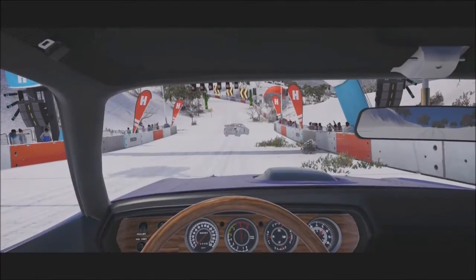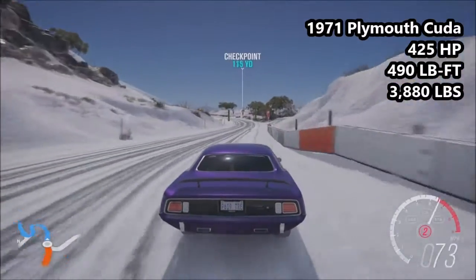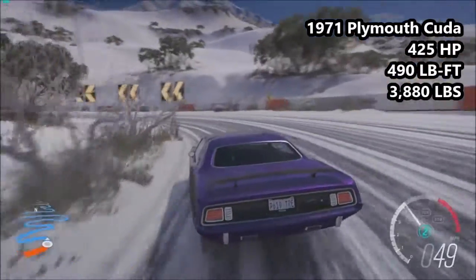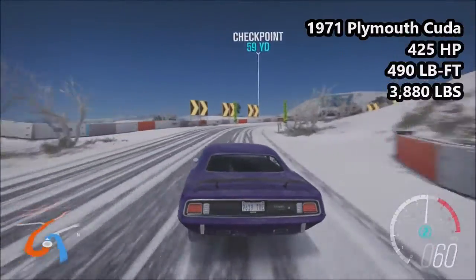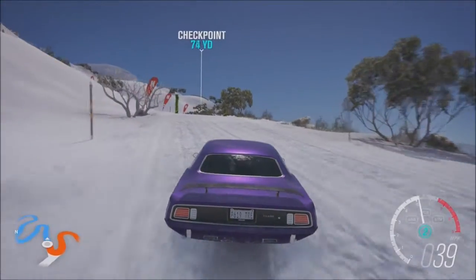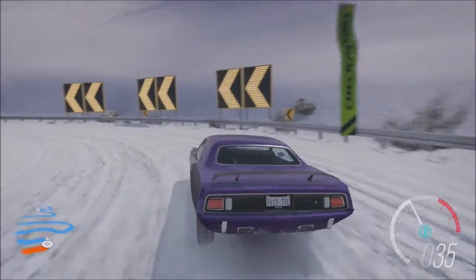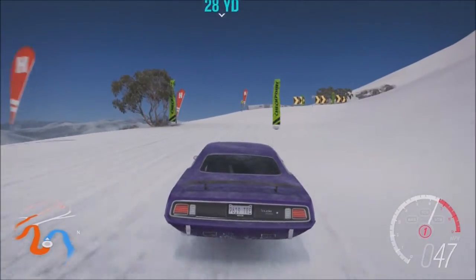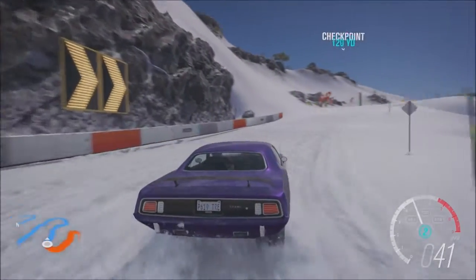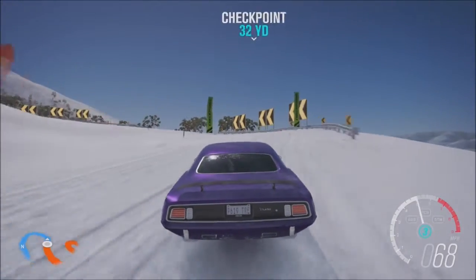Speaking of struggling, we have our first proper American muscle car to go up the course - a 1971 Plymouth Cuda. 425 horsepower, 490 pounds of torque, 3,880 pounds of weight. This is the heaviest vehicle here today and also the lowest PI - an A-class car, 735 in PI with the snow tires. I was really expecting the Cuda to struggle up a course like this, and unsurprisingly it kind of did. After driving the Viper, I was somewhat prepared for what rear-wheel drive cars would face. You could sort of feel all that power and torque just going to waste.